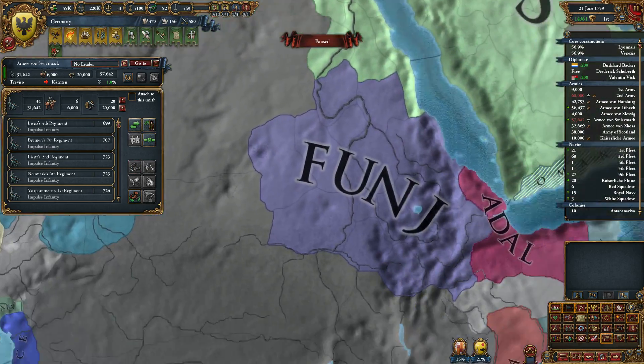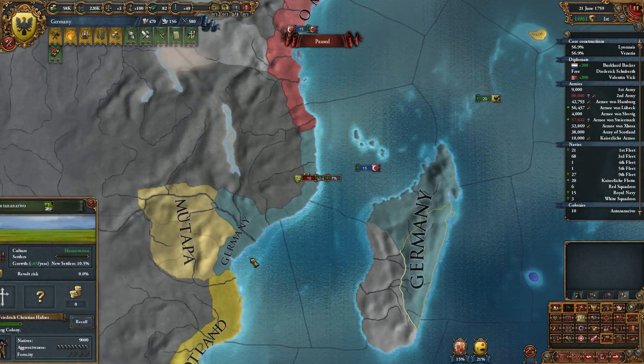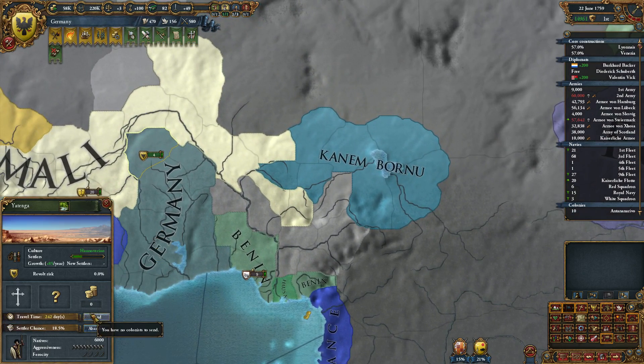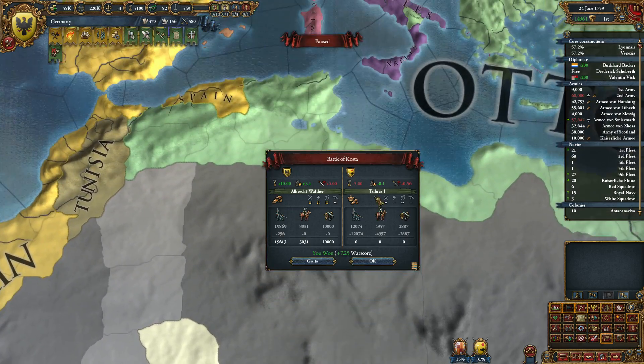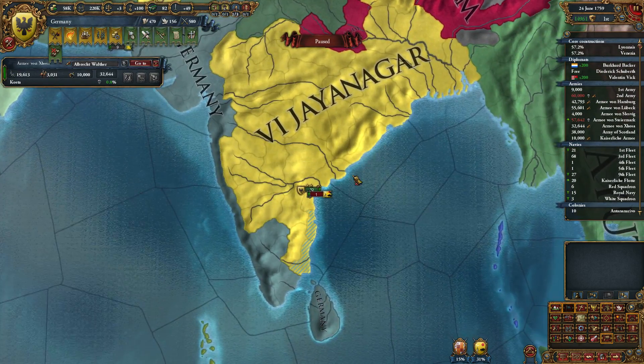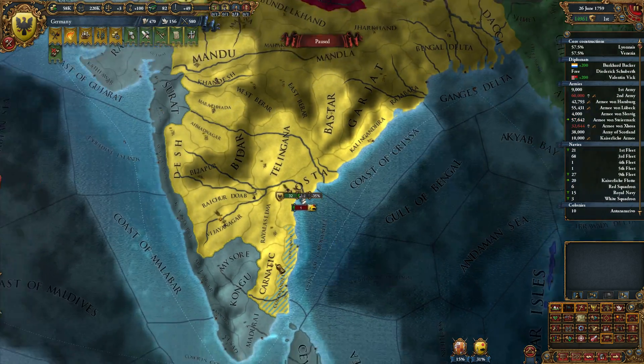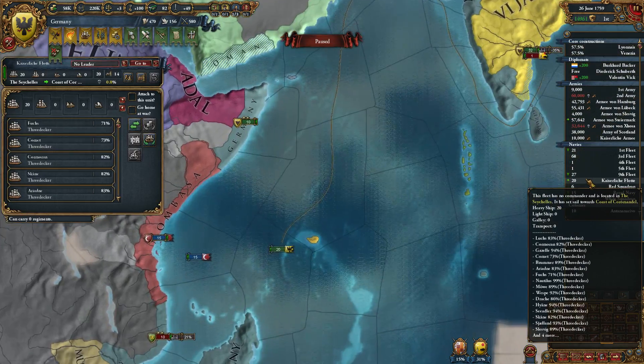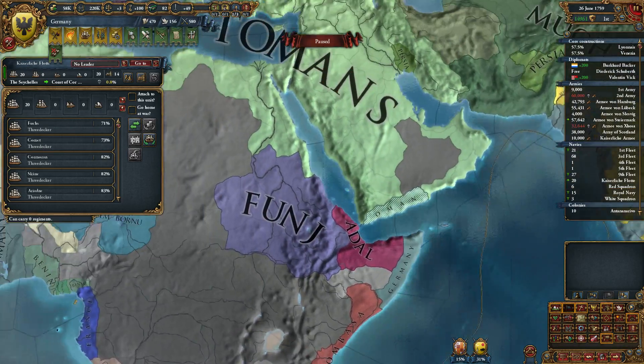Let's recall the colonist and send him to where he belongs. Costa — so now we'll start the siege. My ships are getting there, good.